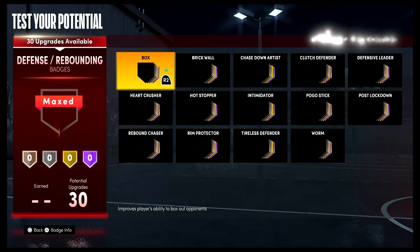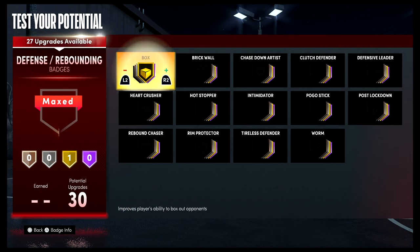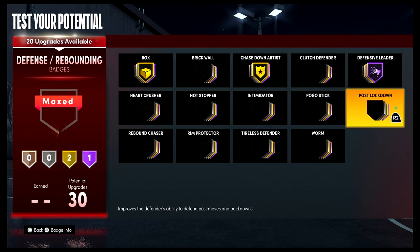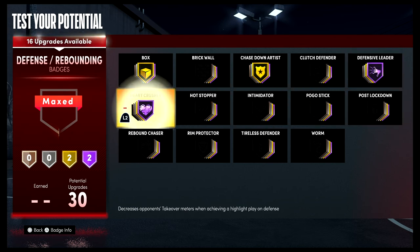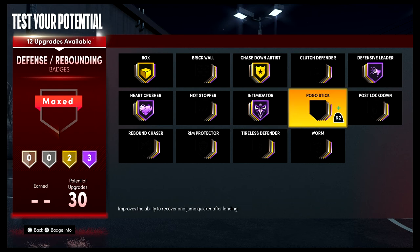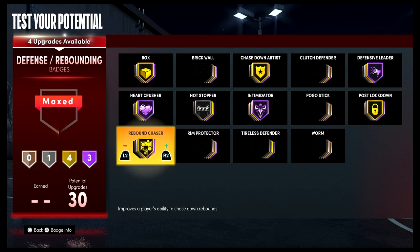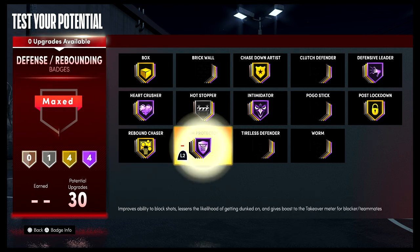For your defensive and rebounding badges, put Box on Gold, Chase Down Artist on Gold, Defensive Leader on Hall of Fame, Heart Crusher on Hall of Fame, Intimidator on Hall of Fame, Post-Move Lockdown on Gold, Hot Stopper on Silver, Rebound Chaser on Gold, and Rim Protector on Hall of Fame.